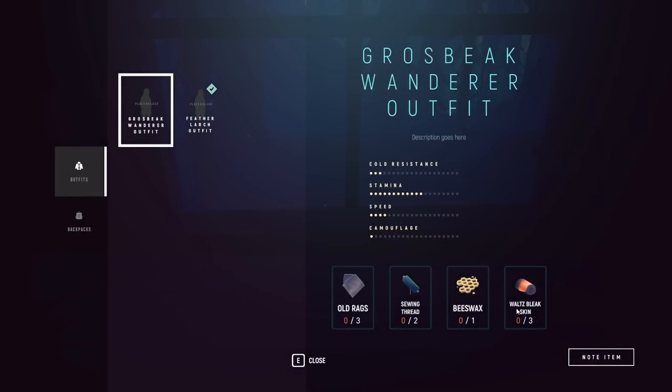The Waltz Bleak skin is a type of fish — I believe there are three or four types you can find. I want to show a fishing method that works this episode. For the Grosbeak Wanderer outfit, it gives us a lot more stamina but not a great boost to speed, camouflage, or cold resistance, so the outfit I picked is just a little better. We could still craft it — we just need to do more fishing.